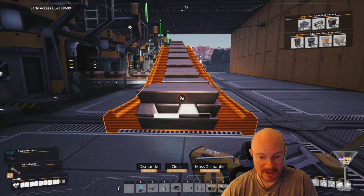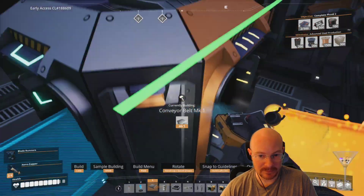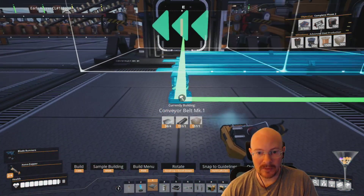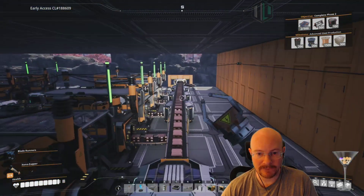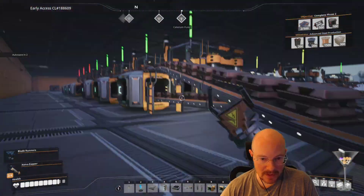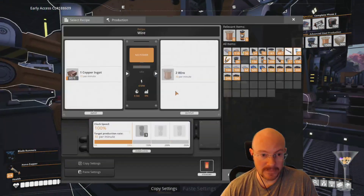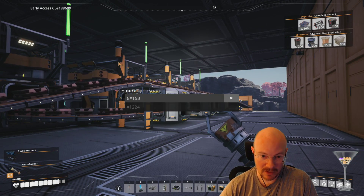That placement wasn't lined up right - the green snap line was lying to me. Let me throw the copper I have into these constructors. Now counting: 1, 2, 3, 4, 5, 6, 7, 8 - eight constructors times 15 copper per minute equals 120 per minute. Perfect, that uses the full 120 copper line.